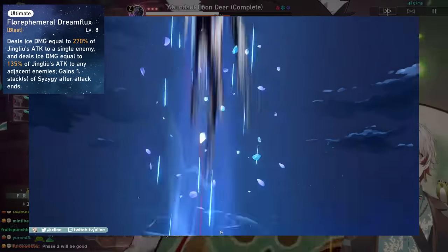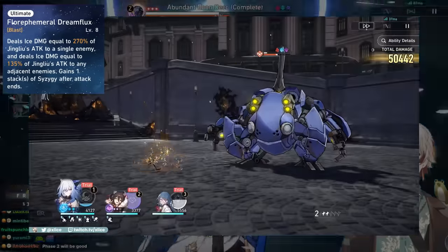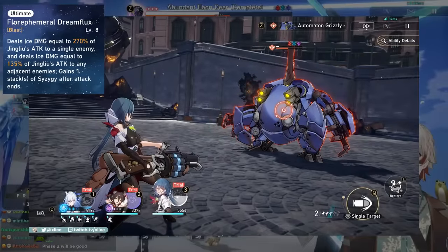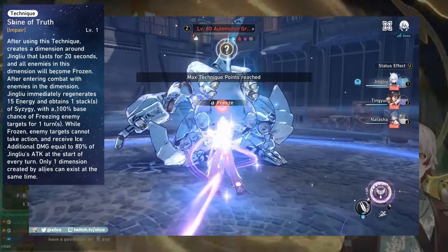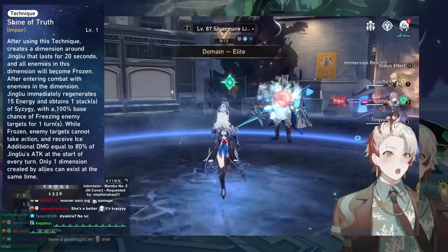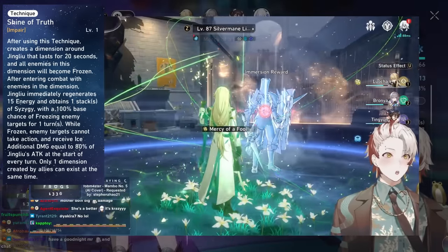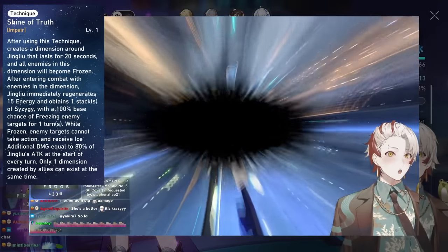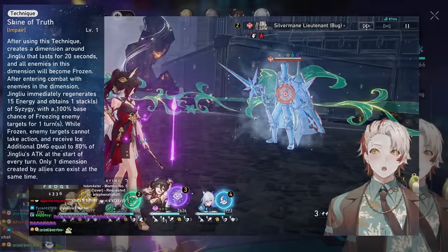For her Ultimate, it deals big pseudo AoE damage with a main target and 2 adjacent targets. She gains 1 stack of Syzygy regardless of her normal or special form. Her Technique out on the field generates an icy field around her, freezing nearby enemies and preventing ambushes. You can then switch out of her. As long as an ally initiates combat while her ice field is active, she'll start with 1 stack, and enemies have a 100% base chance to be frozen in combat.